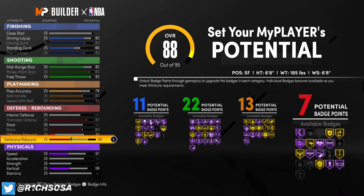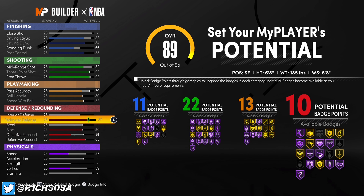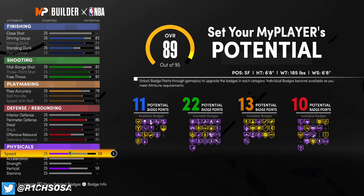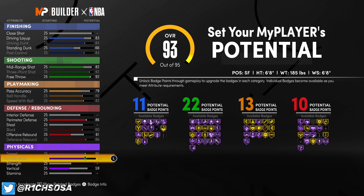For defense, we're not touching interior defense. Perimeter defense will be at 87, we're skipping steal, block will be at 80. For offensive rebound put that at 61, and max out defensive rebound at 86. That's going to give you 10 defensive badges — a really well-balanced setup.